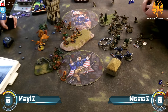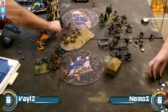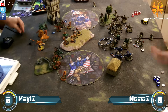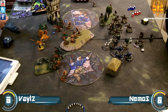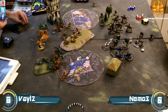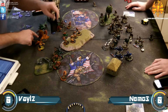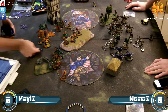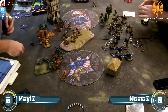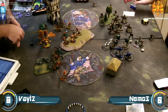The rangers run up, and I put Dynamo pretty far forward — he ain't afraid. With Magnetic Field on Nemo, none of my models can be pulled by the Hellmouths. Vayl can obviously Chasten that off, but she needs an arc node pretty far forward to do it, and she doesn't really want to do that with all this lightning that can Electroleap into her and kill her.